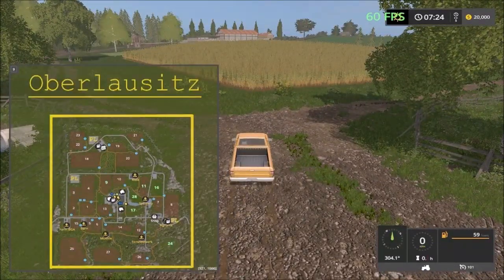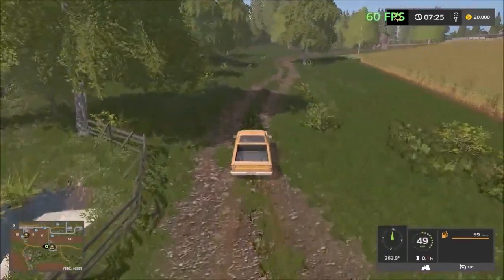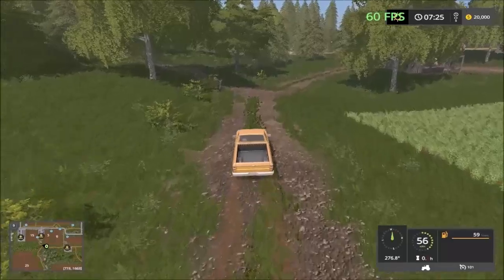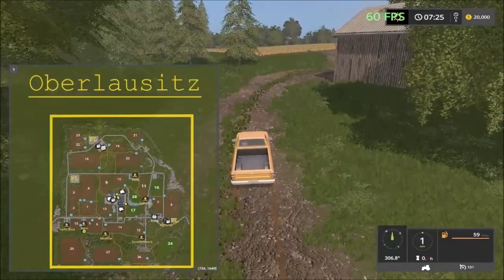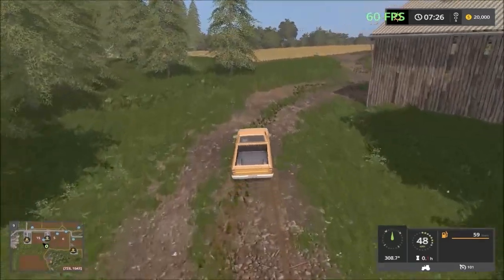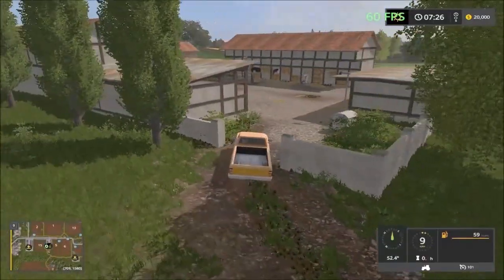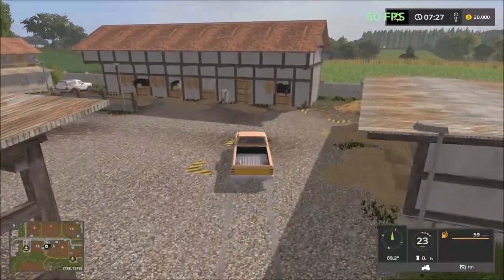I'll take this road to the barn. We have a small lake here, so you can fill up water for the animals as well. This road just takes us down to the field. Over here we have the next sell point. And over here is the horse farm — you store liquid and solid manure there.